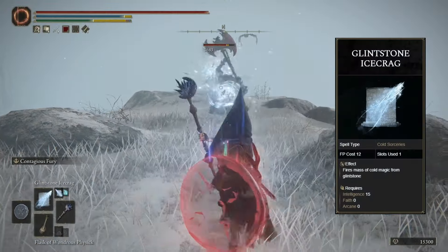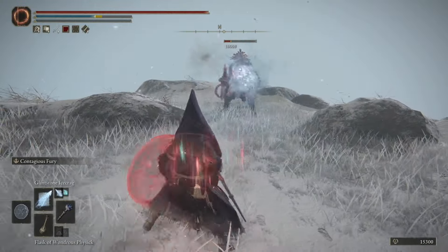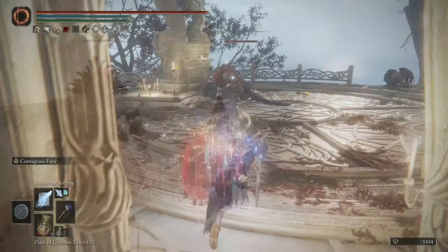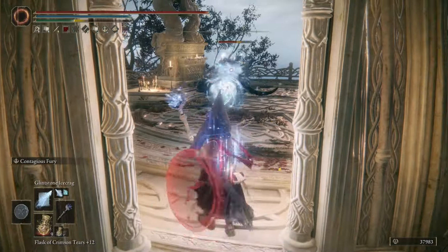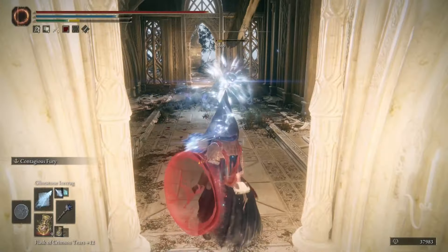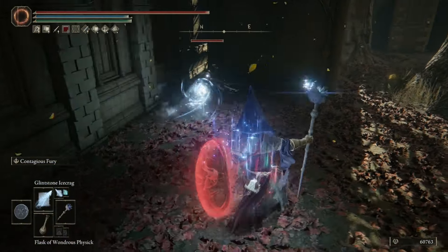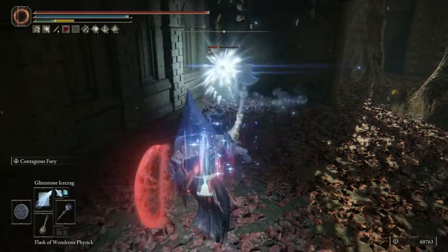Coming in at slot number 9, we have Glintstone Ice Crag. This is a very low FP cost sorcery, and it builds up frost incredibly fast. Usually between 3 and 4 hits, you are going to have a frost proc on your enemy, allowing you to take a huge chunk of damage down. Considering frost is one of the most powerful affinities in Elden Ring, this was a no-brainer for this list. I absolutely love using this sorcery because it's super spammable, it does a decent amount of damage, and you can usually kill the majority of enemies before they even get to you.